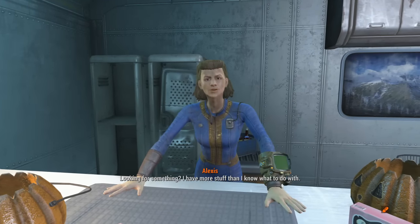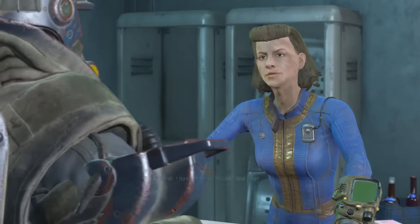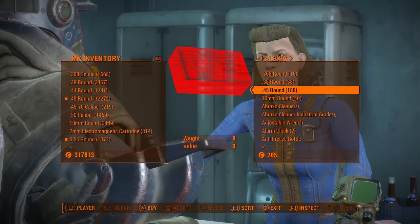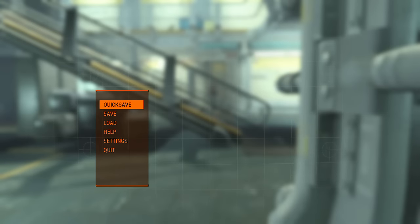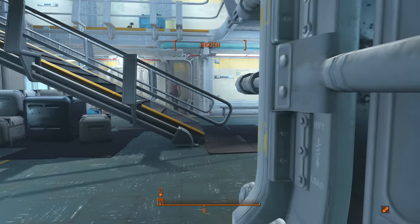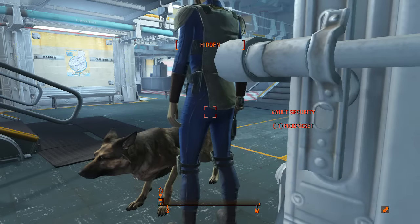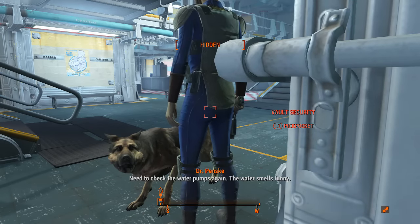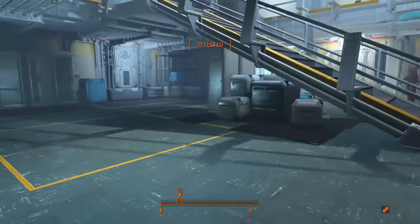Depending on your charisma level it can cost anywhere from 2,000 to 3,000 caps. Just follow the earlier tutorial on how to get easy caps and you'll have enough in no time. If you get to Alexis Combs and don't have quite enough caps, you can quicksave right behind someone while sneaking - make sure you're hidden - then pickpocket them for their caps repeatedly, going to random people inside the vault, until you eventually have enough caps to purchase the Overseer's Guardian.